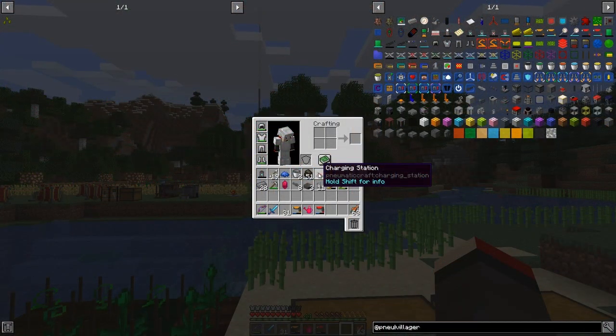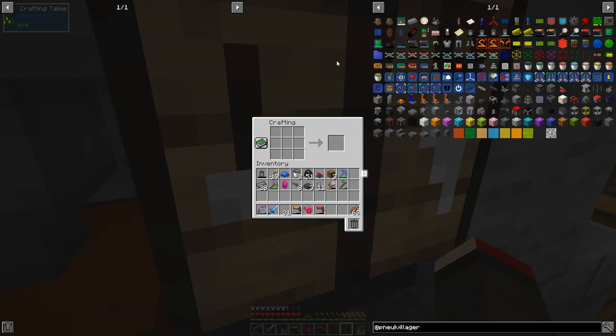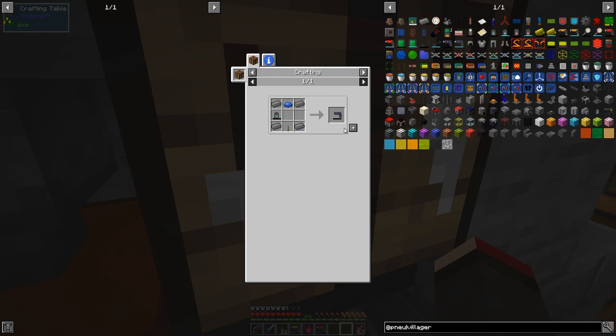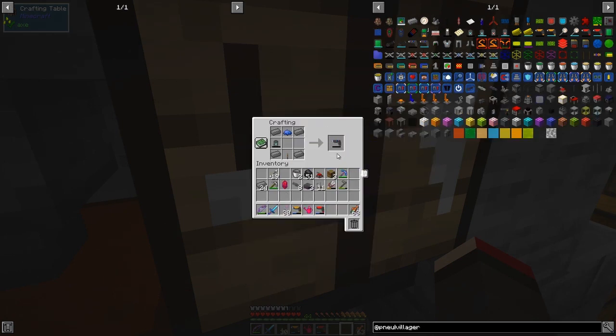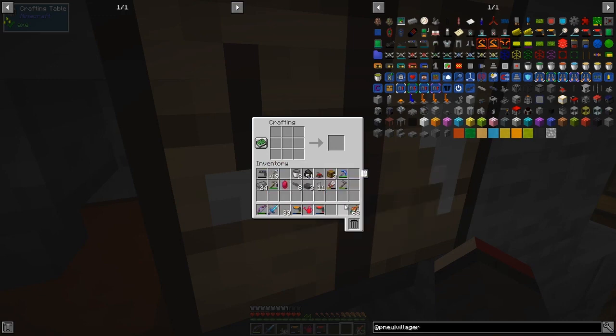What we need first of all for the villager is a charging station. A charging station in a villager house should make a villager — I think that's all we need. I've also got bits and pieces for the applicator, so let's make that first. This is a camouflage applicator. Shift-hold for info: right-click any camouflage block to add or remove camouflage, right-click any other block to record the block's appearance, and sneak right-click anywhere to clear the copied camouflage. Very straightforward.